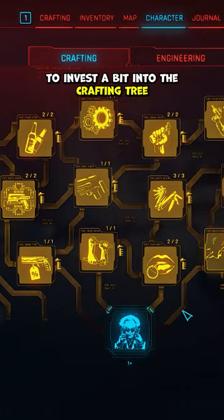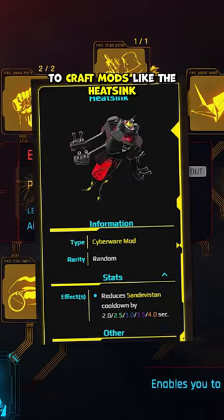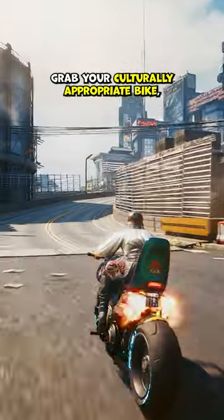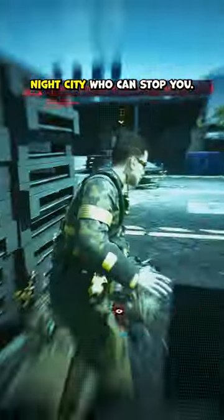It's also important to invest a bit into the crafting tree, as these perks will allow you to craft mods like the heatsink that reduce your sandy cooldown. Don your favorite samurai outfit, grab your culturally appropriate bike, and then get it poppin', because there won't be anyone in Night City who can stop it.